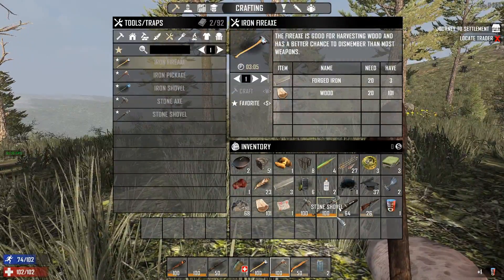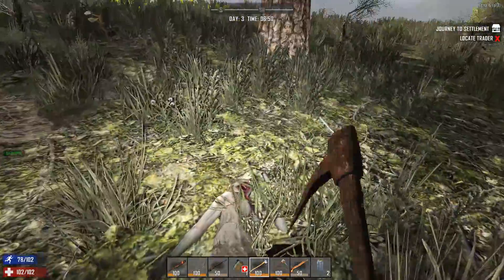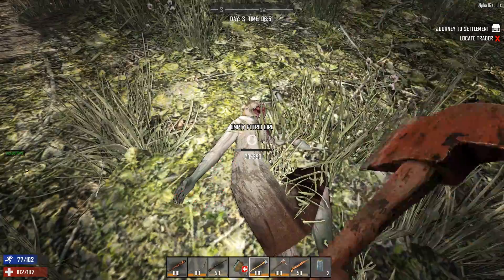All right, we got some food there. Do we have any more bones? We should probably make another bone shiv — let's grab the bones from her and then make another bone shiv, because don't forget we can make 100 quality weapons now.